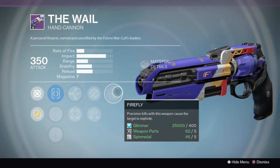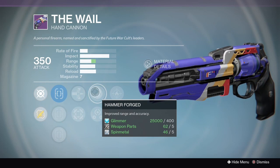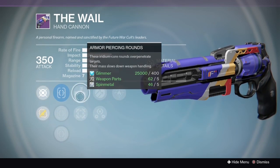Firefly — need I say more? You can get a hand cannon with Firefly from the vendor. Hammer Forged is another pretty good perk, but Firefly is what this gun is all about. It's awesome to have a vendor Firefly hand cannon.